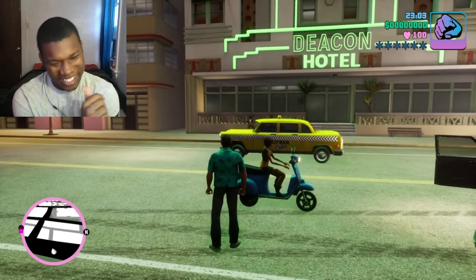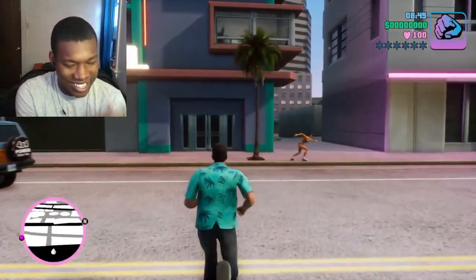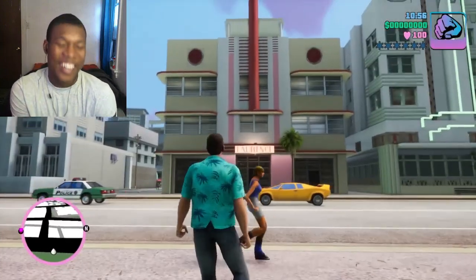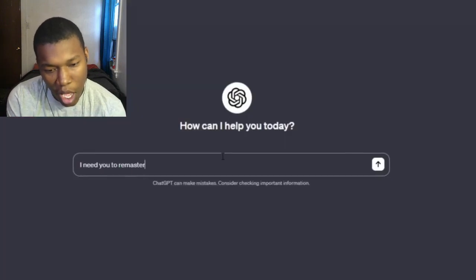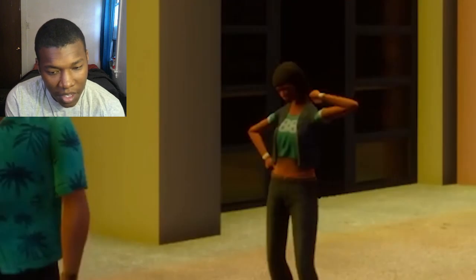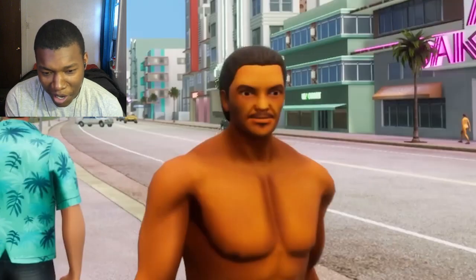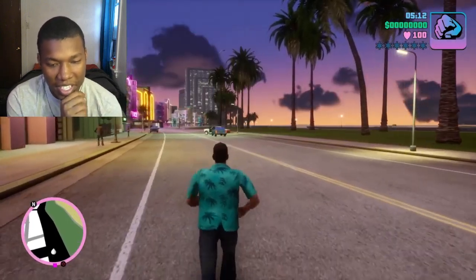Then it goes all out the window — freaking two-foot Oompa Loompa. This chick identifies as Sonic the Hedgehog. Legit AI-upscaled textures — they really just ran it through AI-upscaled textures. Even NBC was like, 'Yeah, we might have messed up on this one.' It's a complete mess and I need our version to look better.